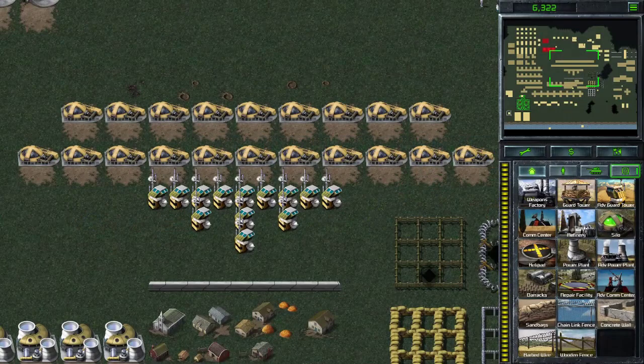Hello Commanders. The first tip is how you can select multiple towers to attack something. I've seen a lot of pro gamers select them individually like this, which is a hassle.